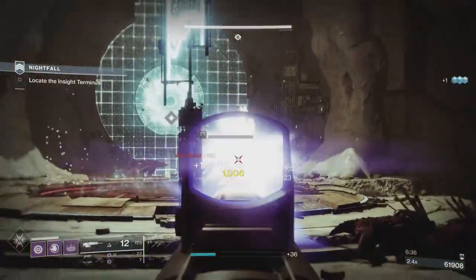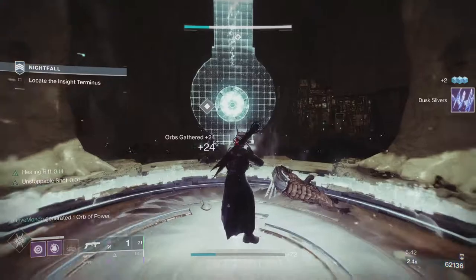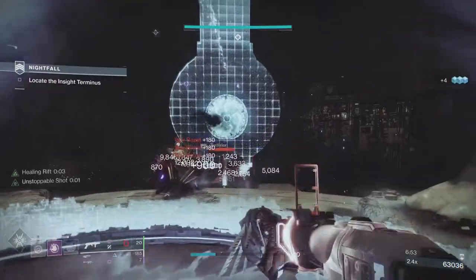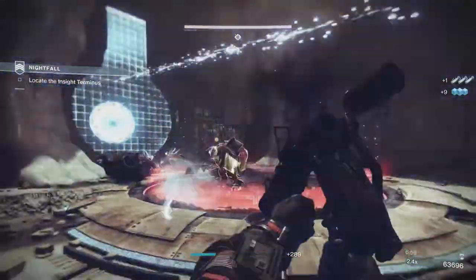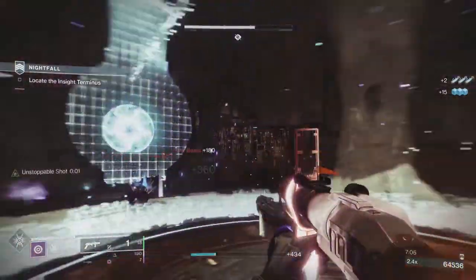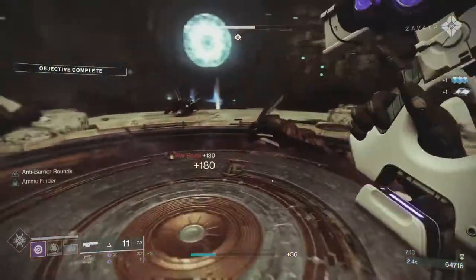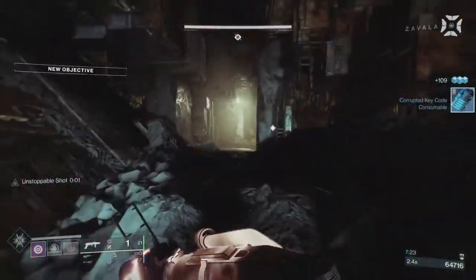We've got a couple of dogs. The Blinding Grenades — this is another thing. I've done this on the GM. I'll throw a grenade, wait until I hear the noise, then throw a grenade. What I'm trying to do is blind an enemy and keep these enemies up for as long as I can. We've got a dog. I managed to capture the plate, but we managed to keep one dog up. If you can keep one enemy up from one of the waves with the Blinding Grenades, the other waves won't spawn — and that's how I've done it on the Grandmaster.